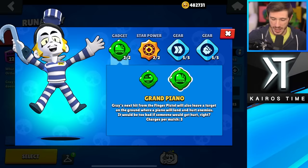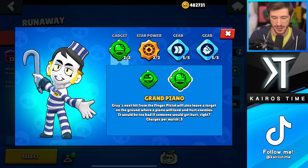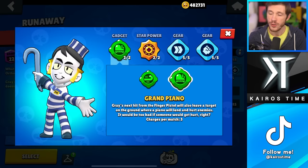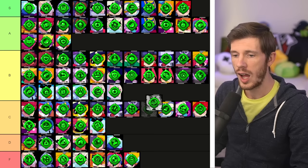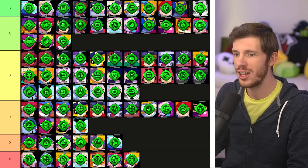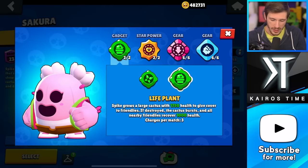Next we have Grey. I'm recording this on the day that Grand Piano got its size reduced to 50%, however it still can destroy any wall he points his finger at, which is actually insanely strong. Grand Piano is the one I would choose. I do like Walking Cane — it can destroy walls — but you have to actually hit an enemy to do that, and it doesn't pull enemies too close to Grey. I'm putting Walking Cane in the B tier and Grand Piano in the S tier. Comparing it to Stu's Breakthrough and Brock's Rocket Fuel and how good both are at breaking walls, I think it's still justified.